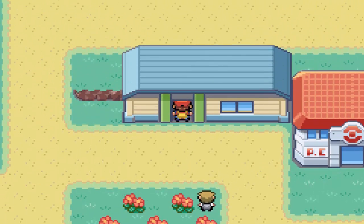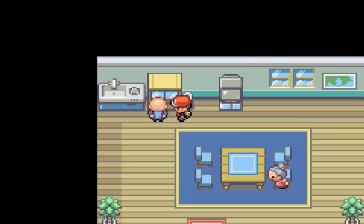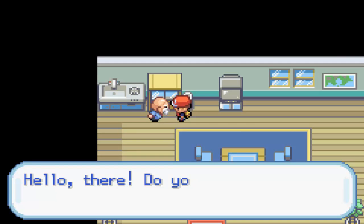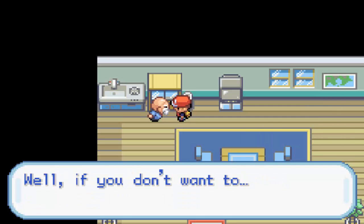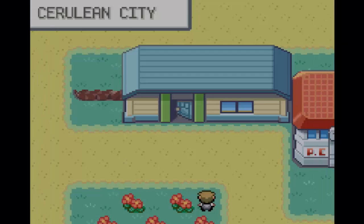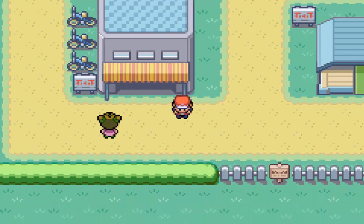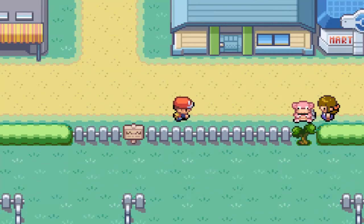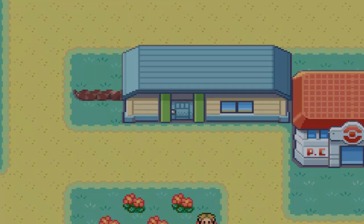One thing I want to show you quickly: right here we can do in-game trades. Basically, you trade a Pokemon for another — for example, this guy wants a Poliwhirl and will trade you a Jynx, but we don't have a Poliwhirl yet. We might go for the in-game trade Jynx later. Over here is a bicycle shop, but we can't get that yet — it costs way too many Poke Dollars. We'll be able to find it later.